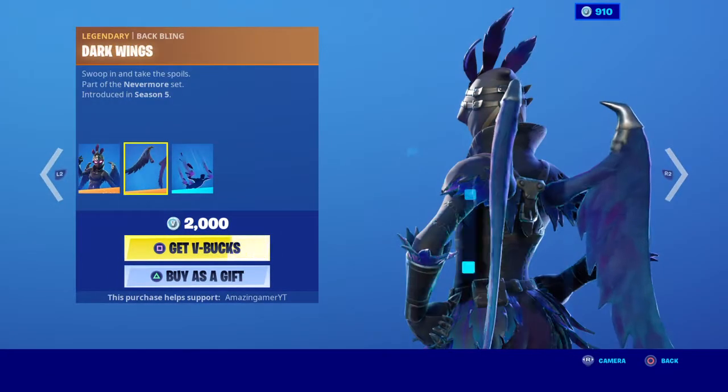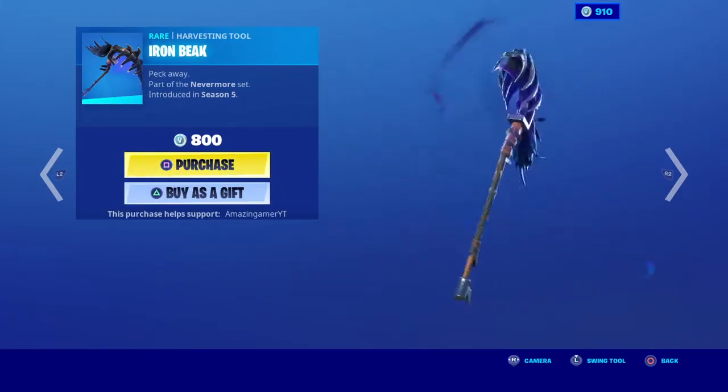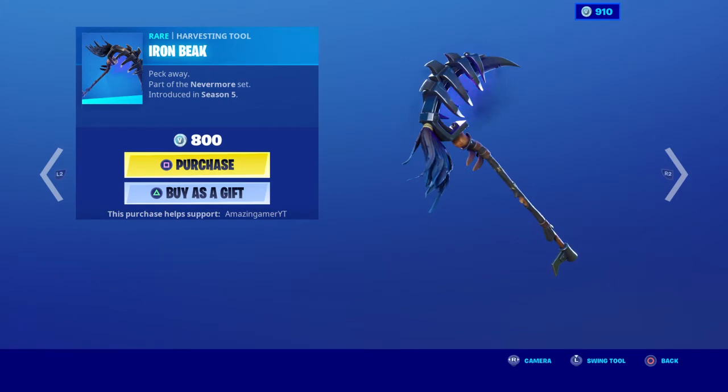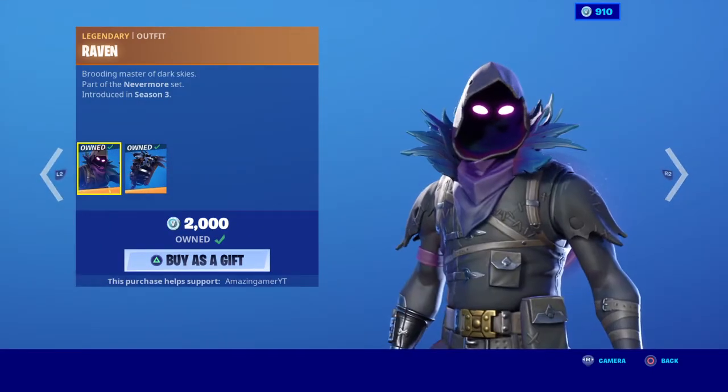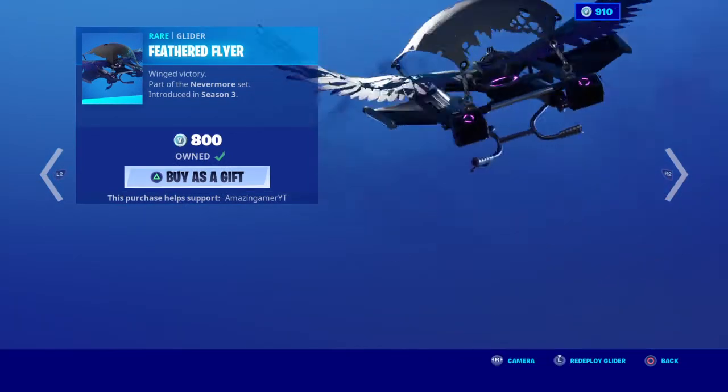The ravaged skin is back as well with the babbling dark wings and the contrail dark feathers. The iron beet pickaxe has also made its way into the shop again. The raven is back with the babbling iron cage, and the feathered flyer is also in the shop.